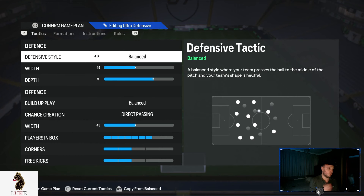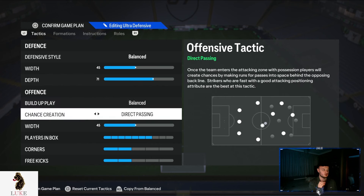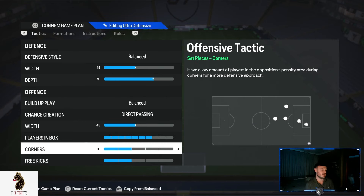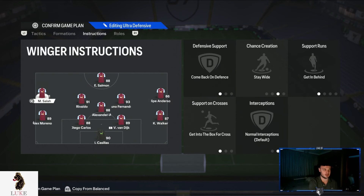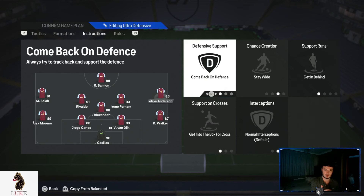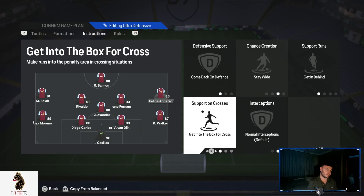Balanced on the defensive style. 45 on the defensive width with 71 depth. Balanced and direct passing — your absolute bread and butter on your build-up play and your chance creation. 45 on the offensive width. Seven players in the box. Two corners and two free kicks. Player instructions in the 4-1-4-1: stay central and getting behind on the striker. The left midfielder and right midfielder are on exactly the same thing — come back on defence, stay wide, getting behind and getting to the box for cross.